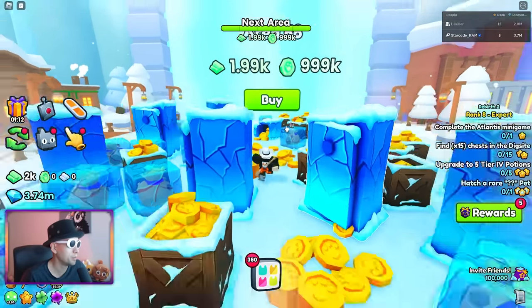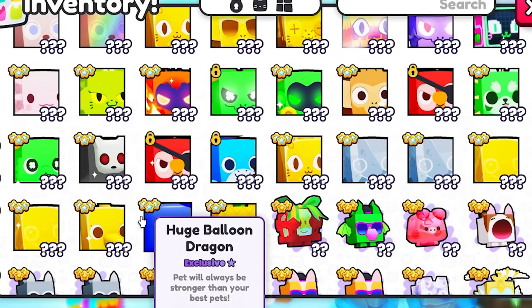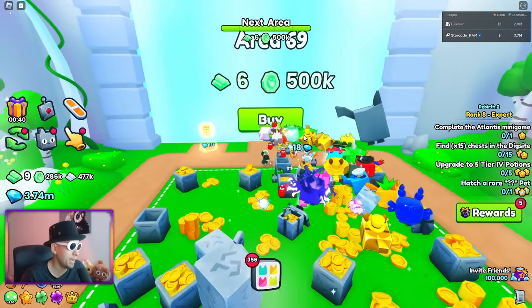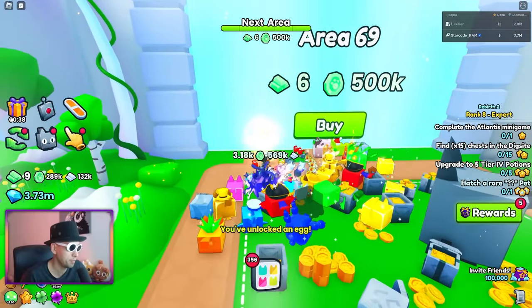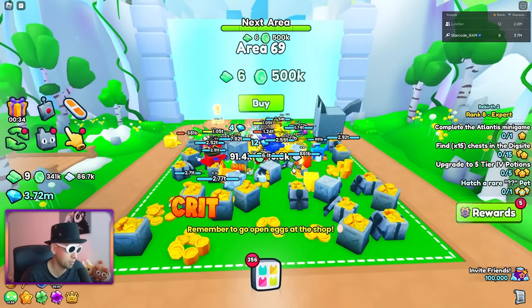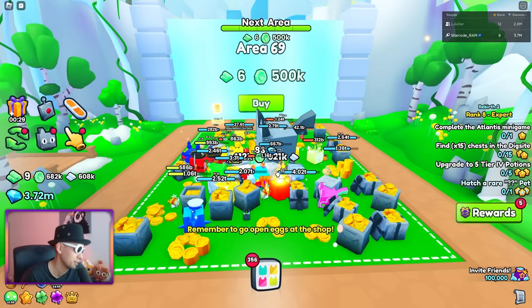I guess it's time to grind. I got some new pets here from my old account that I can already open. They also added the new Trading Terminal — the teleportation thing inside the trading plaza where you can look up pets. That's what I've been waiting for. Hopefully I can find my lost pets.